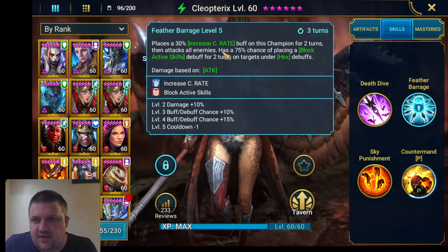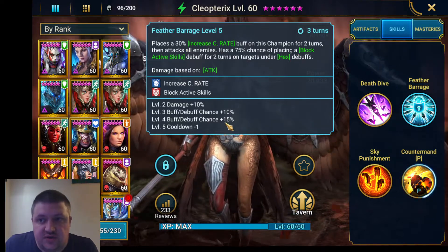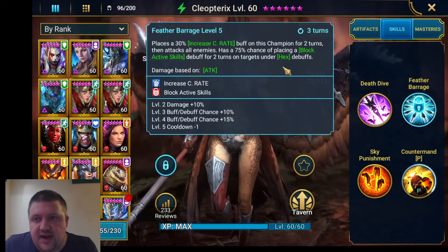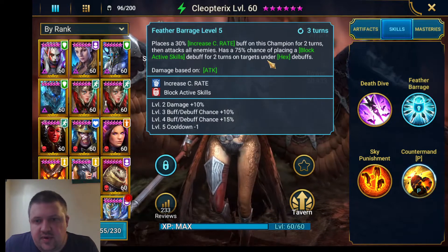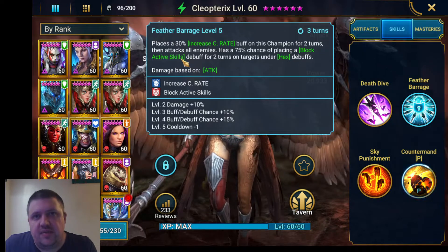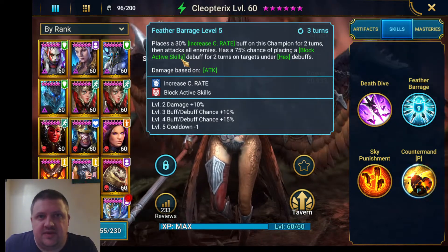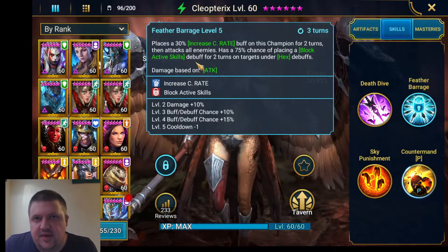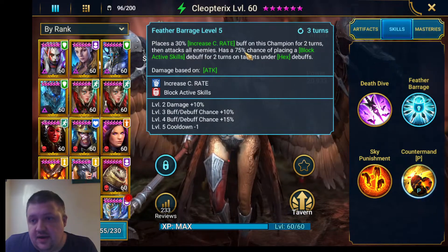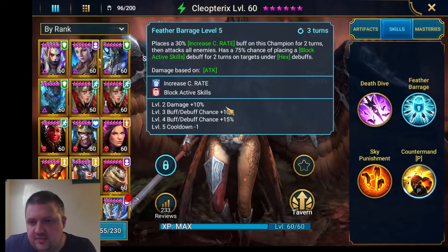When we put this on, it has a 75% chance to attack all enemies, which bumps to 100%, and it blocks active skills debuff for two turns if they're under hex. What's strong about this is you can combine it with a couple of other champions and basically lock out their active skills — like a provoke, but you're not the target. It prevents even those big ultimate effects, A3s etc., and it is 100% chance based entirely on accuracy.